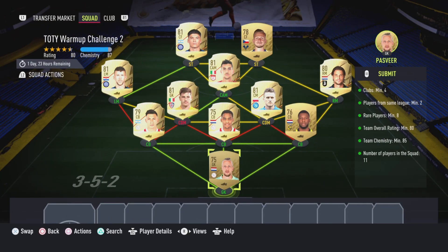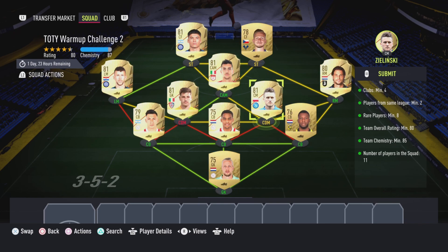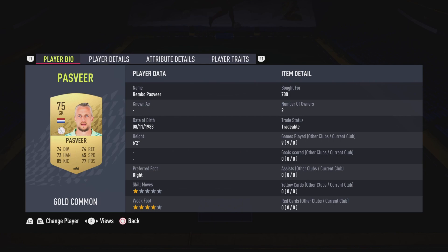Moving on to the SBC itself, this is going to cost 7,000 coins to complete. No loyalty is required — as you can see, even though the right CDM does have loyalty, it does not affect this SBC whatsoever. So here are the players I did use.